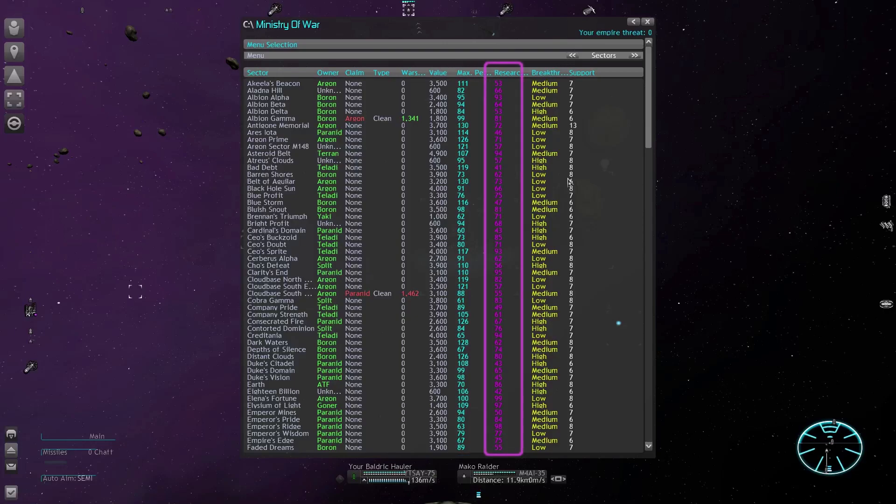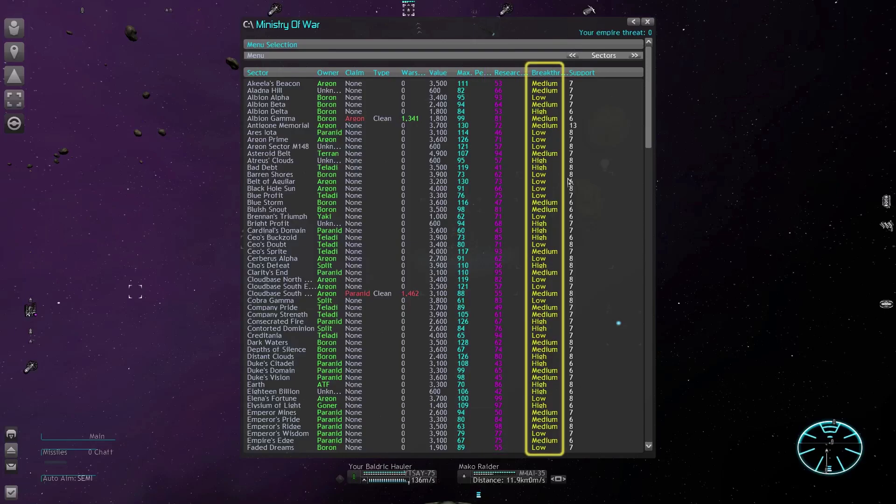Research is used to unlock new ship blueprints for construction, and it can also improve your boarding teams. You can only build one research station per sector, and this statistic makes them more effective. When a breakthrough happens, you get bonus progress on the current technology that you are researching. So the breakthrough chance is basically just a buff to your research speed.